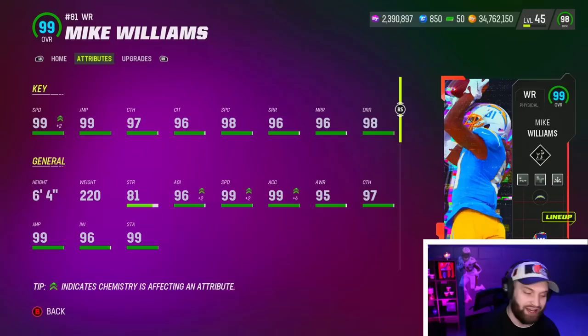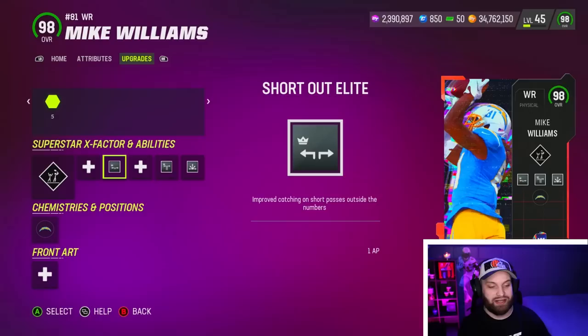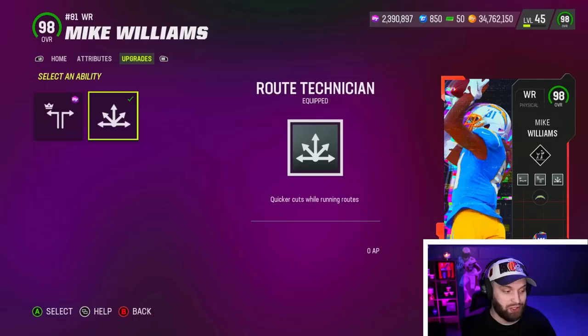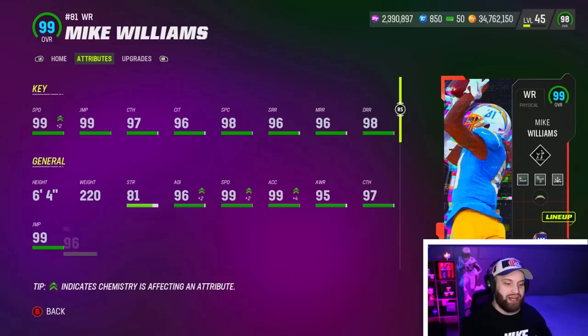Really good route running across the board as well. When you look at the height, 6'4", 220 pounds — we have a lot of really good tall wide receivers in the game. Brandon Marshall recently got cheated on his abilities, but Mike Williams didn't. He gets short out elite for one, short in for one as well, and route tech for zero. So the best stack is definitely route tech and short out. But for gameplay purposes, we're also going to stack it with deep out elite. This route tech was 10,000 training — definitely not the most fun to put your training into. But Mike Williams, very excited for this card — he always dominates every single time he comes out.